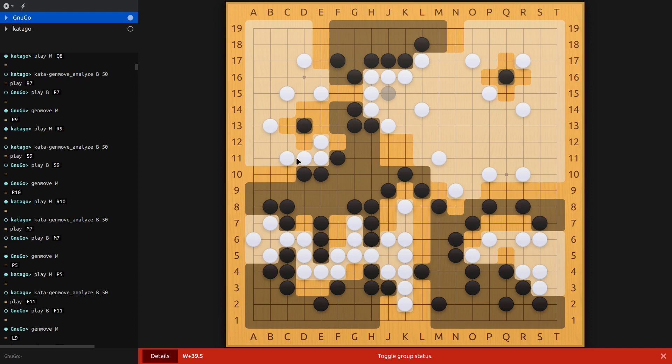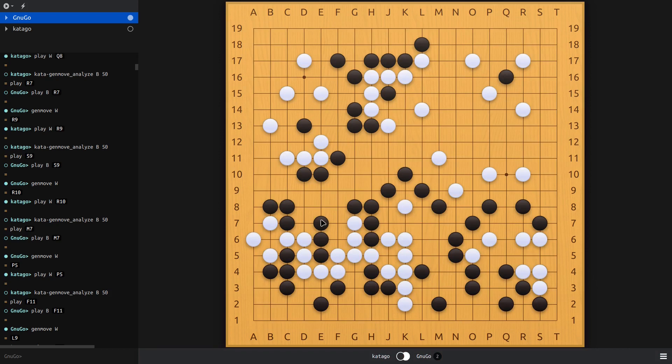What they call a worm is a connected group of stones. Influence evaluates how likely worms are to interact with each other. Life and death answers whether you can make life or not. The dragon code either tries to kill the dragon if you can, or save the dragon if you got trapped — but it was too late to do something about the position, so the huge dragon was killed.